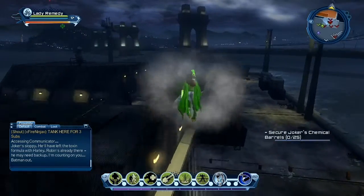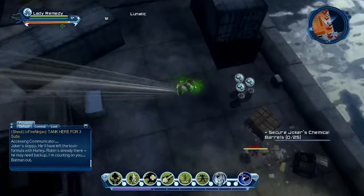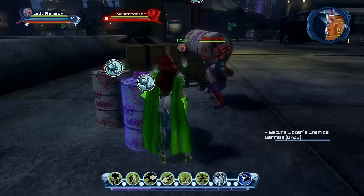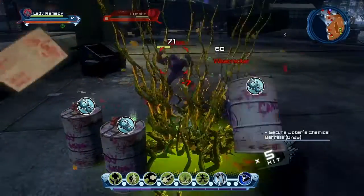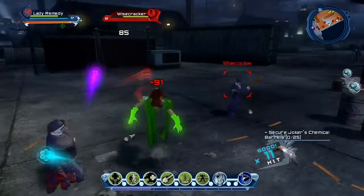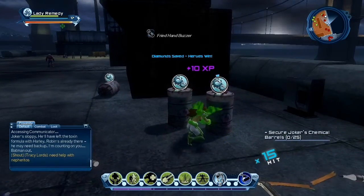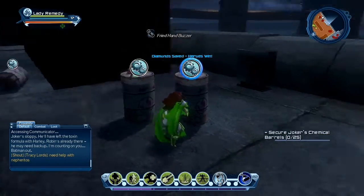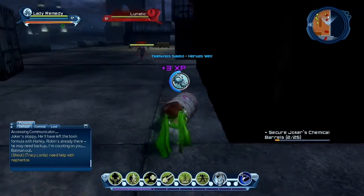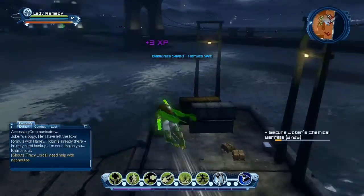What's at the harbour is these barrels that hold chemicals — pretty much you've got to disarm all 25 of them. This mission doesn't involve too much fighting, so you don't have to worry too much about it. There are a lot of officers around here and they usually grab the henchmen's attention, so we can just fly around and grab those barrels real quick.